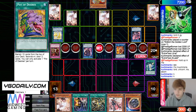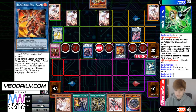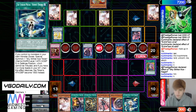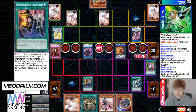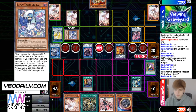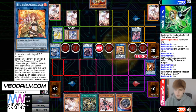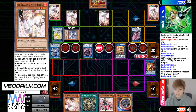He gets to add back Hornet Drones. Hornet Drones, chain effect, change Shark Cannon — yeah, so he's going to summon this back, brings out a token. Then makes those into Hayate. He does have Ash in grave from when he used Desires.